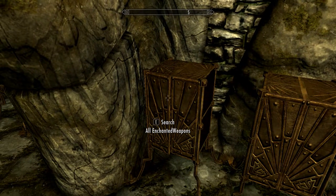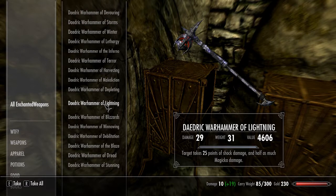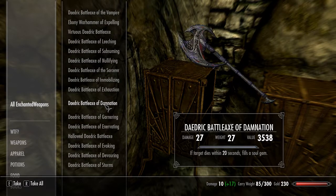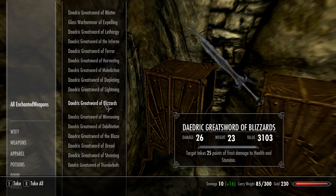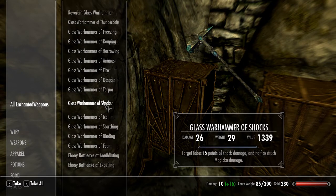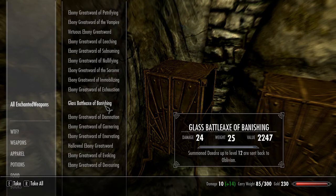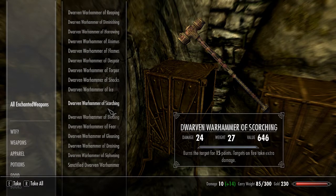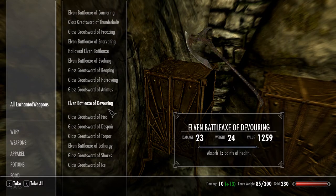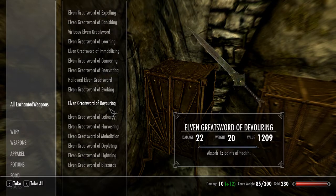You've got all enchanted weapons — sometimes it takes a little while to open. Look at all these staffs and enchanted weapons. You could sell these for a shit ton of money. None of them have dropped under $2,000. There's a lot — this goes on forever. Okay, you get the gist of it, there's a lot.